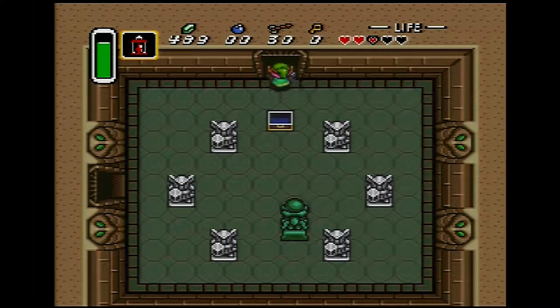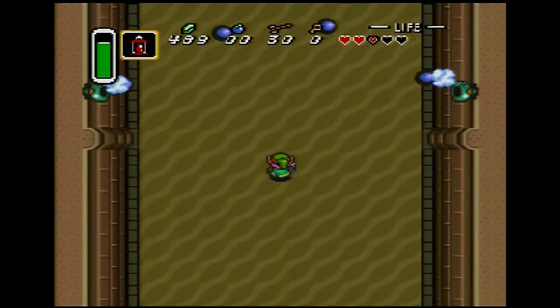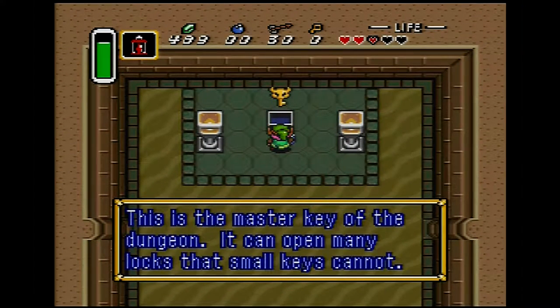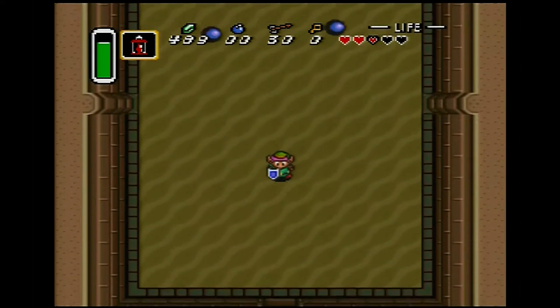And we got the big key! Now we can go back to that chest — maybe get some special abilities and stuff. That would be nice.